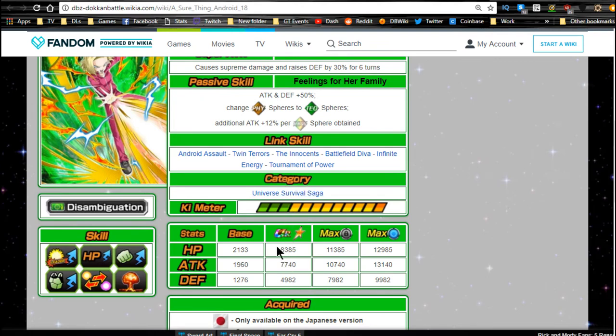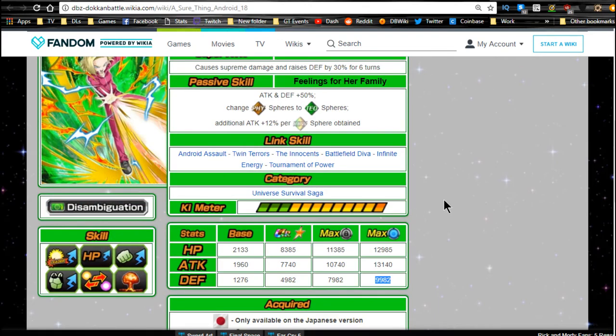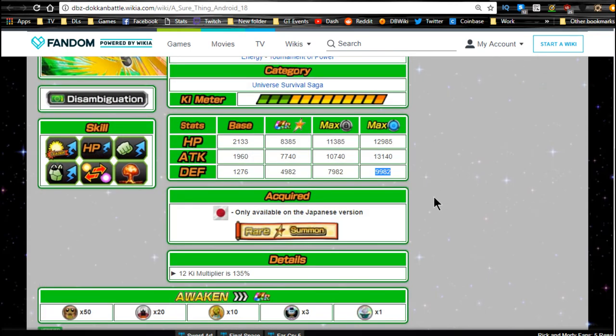Her base stats are HP 8,385, ATK 7,740, and DEF 4,952 — she does have a really high defense. If you put the dupe system into her, her max HP is 11,385, ATK 10,740, and DEF 7,982, and her defense almost goes up to 10,000 if fully duped. Personally I would never fully dupe her because her damage output isn't great, but if you do, I'd recommend going bottom-left path to increase her defense so she tanks better on primary rotation. Her Ki multiplier is 135.